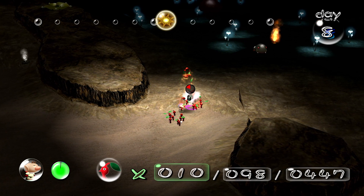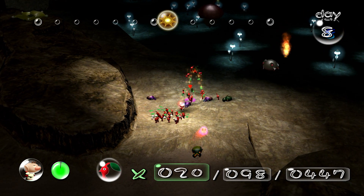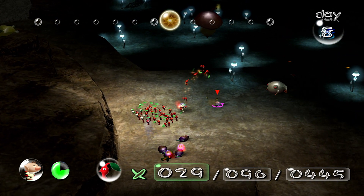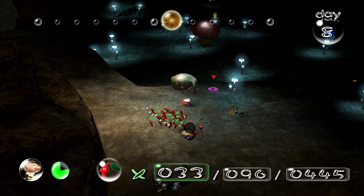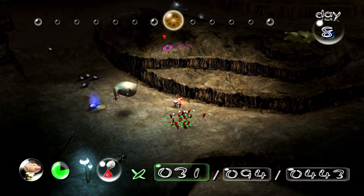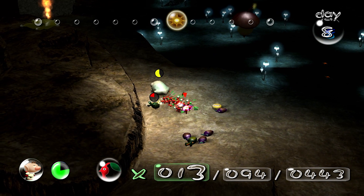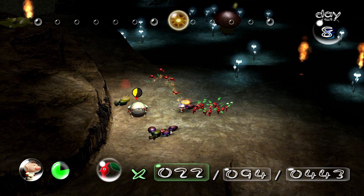It looks like you can't just land straight on them. Be very careful with the Sheargrubs. We've lost two — that sucks. It's basically impossible to avoid losing at least one Pikmin if they get a bite on them. We can still do this — if we lose one more, we have to go back. I don't think Shearwigs are immune once they get a bite, so that's less of a worry there.